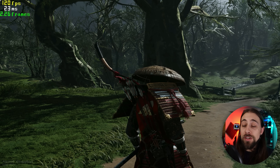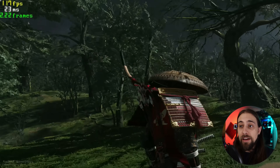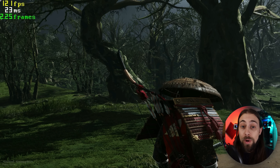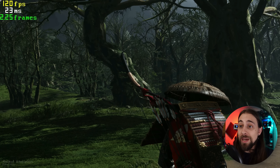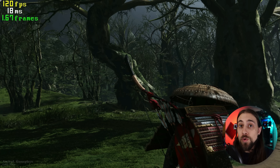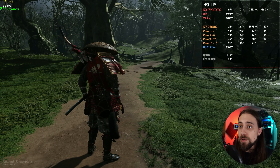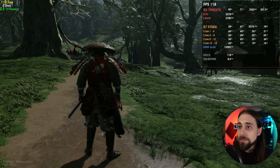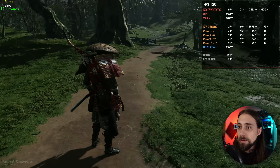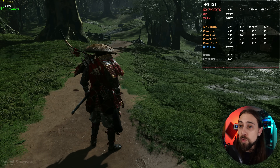We're hovering around 18 milliseconds with Anti-Lag 2 on. As soon as I hold the Control key, we go to 23 milliseconds — so it's actually the first time we have a clear difference. That's 23ms without Anti-Lag 2, and the FPS stays the same, which is great. In Counter-Strike 2 and Dota 2, FPS actually decreased when using Anti-Lag 2, but not here. Re-enabling Anti-Lag 2 brings us back from 23ms to 18ms.